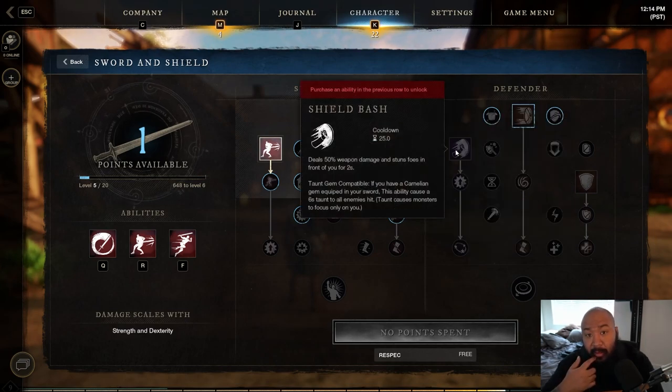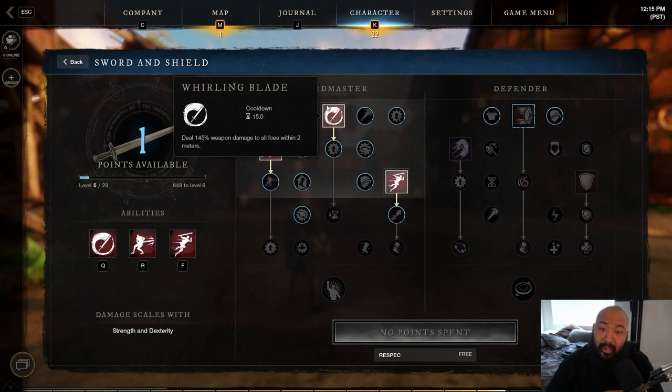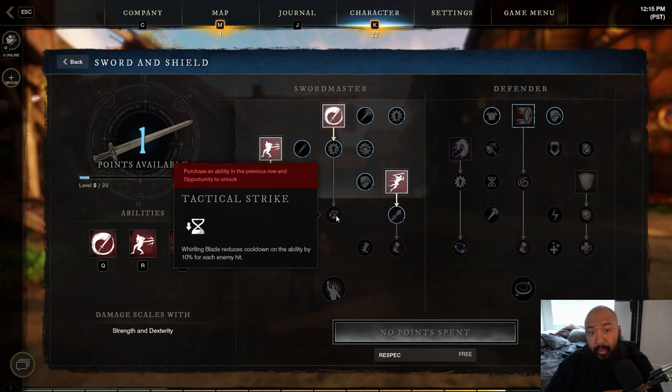If you're looking to tank, you're going to need a Carnelian gem, which gives you a taunt applied to Shield Bash and Defiant Stance. With those two things combined, you can now taunt enemies and be a real tank. This is a very strong build if you're looking to stand in the thick of things, delay the game so your teammates can get there and crush your opposition. In terms of the Sword Master tree, you can also AOE farm pretty efficiently, especially with the cooldown reduction.